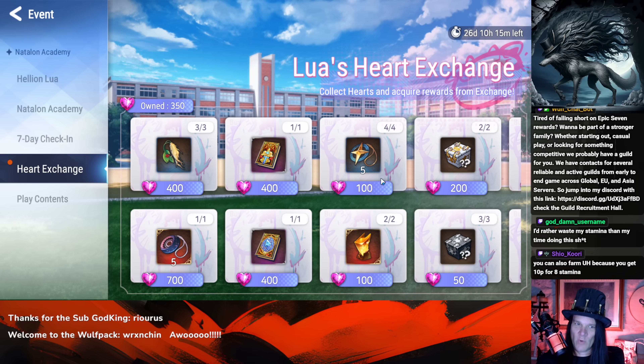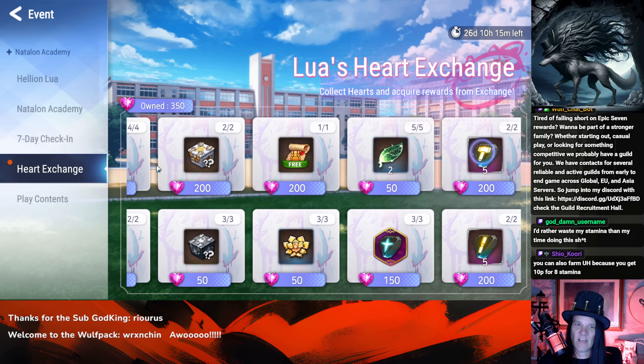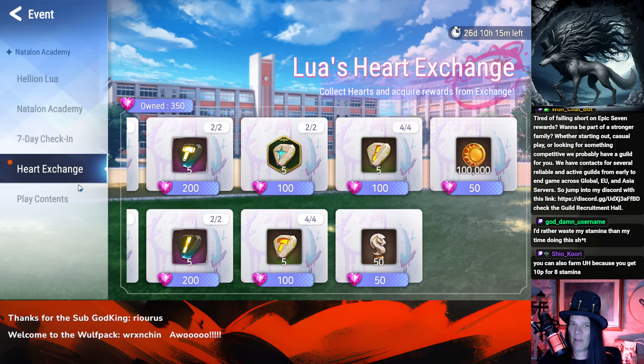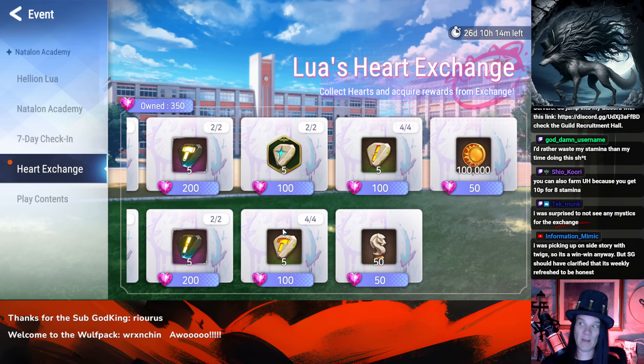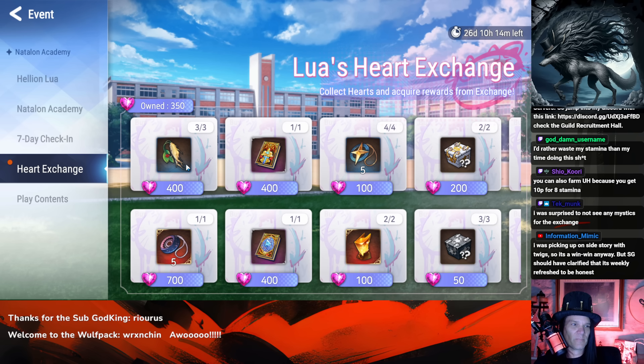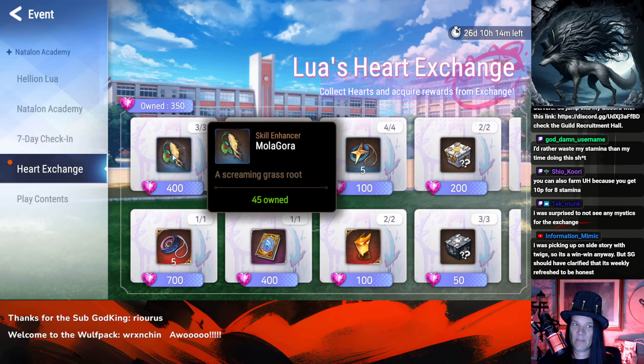Now, what in this shop is worth getting? You'll have plenty of time to buy the entire shop out, but notice at the end there's unlimited gold and unlimited stamina. The big question is whether anything here is worth skipping where 50 stamina for 50 currency is a better value. The answer is absolutely yes — a lot depends on where you are in the game, but some items are clearly better.